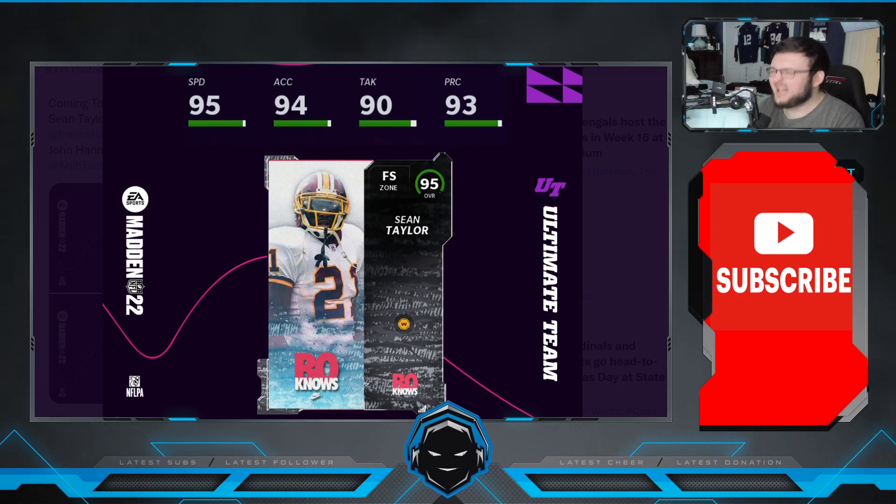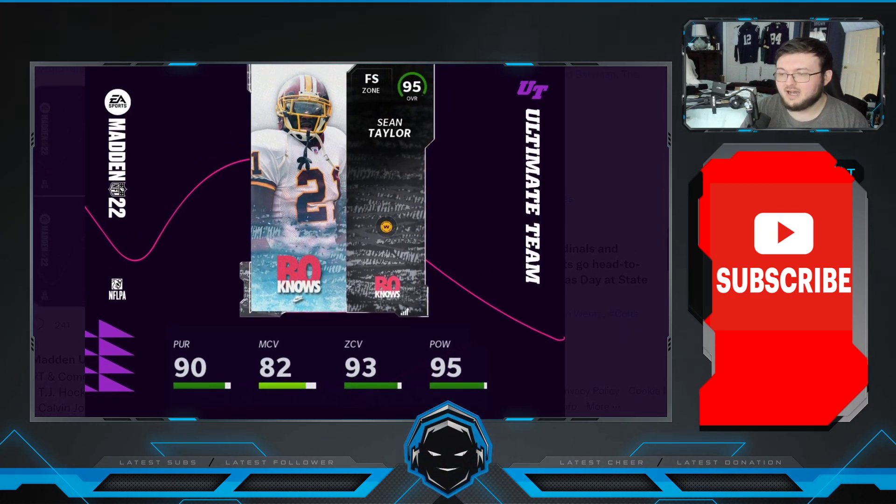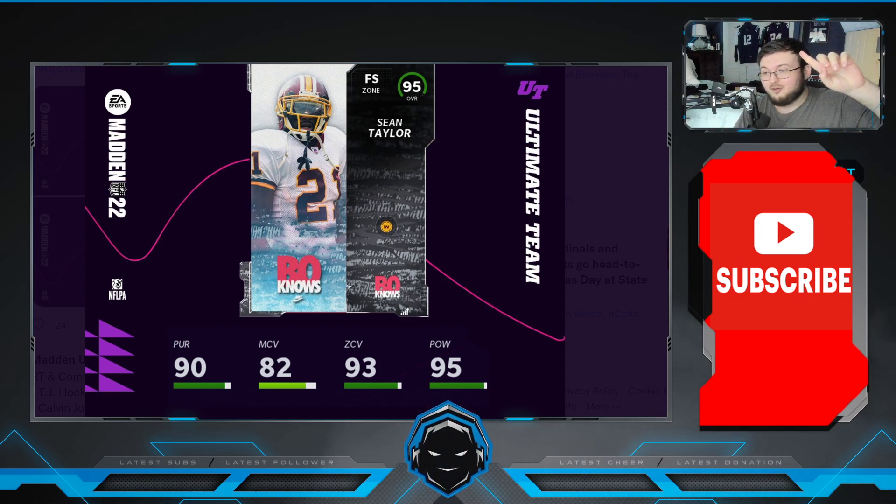Sean Taylor has 95 speed, 94 acceleration, 90 tackle, 93 play recognition, 90 pursuit, 82 man, 93 zone, 95 hit power. Tell me down below right now in the comment section — who are you going with, Sean T or Calvin Johnson?